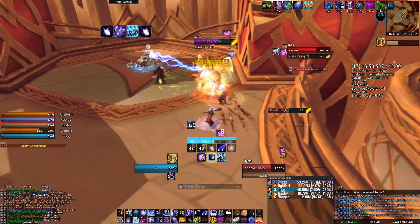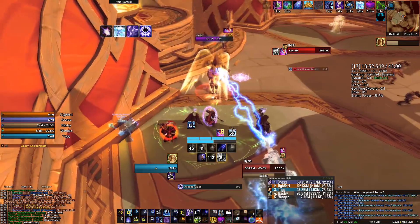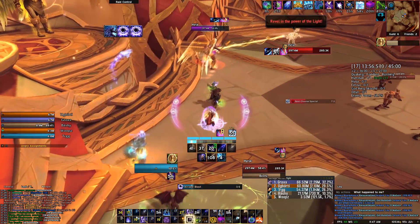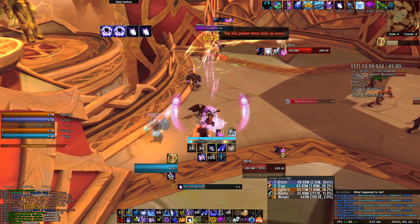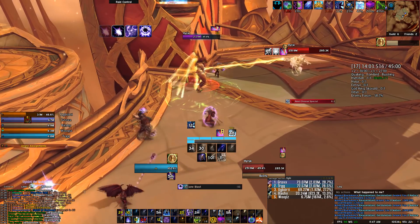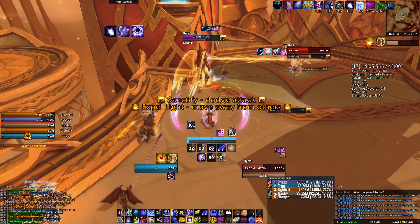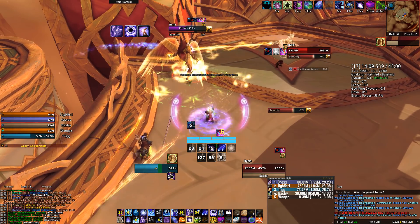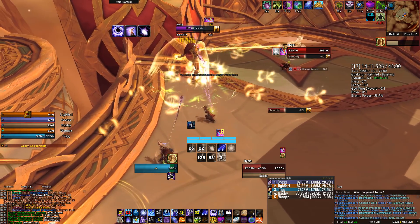Unlike in raids, using the talent Shimmer instead of Slipstream is a very good choice in Mythic+. Using Displacement isn't easy, but nothing can beat four blinks when you execute it the correct way. I know it will take some time to get used to playing with Shimmer again as an Arcane Mage, especially when you decide to move during Evocation on a boss fight and realize that you are not talented into Slipstream.